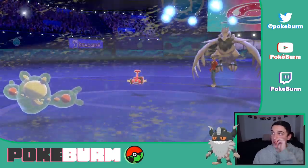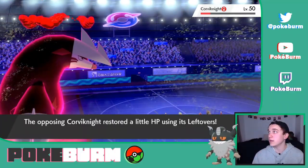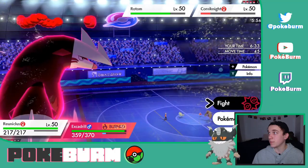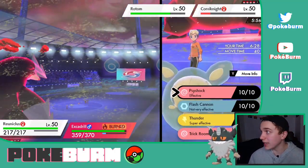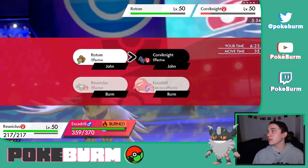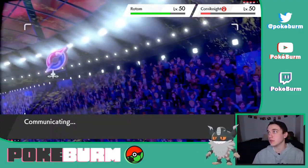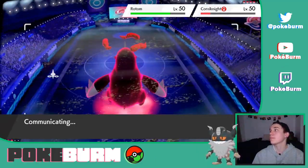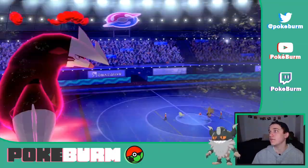It didn't attack Reuniclus — like, I thought they might read Excadrill as the bigger threat. I don't think we can do that much damage to Corviknight now that we're burned. We're going to Trick Room first. We're going to Max Rockfall into Corviknight since Excadrill is crippled with the burn. I don't mind that it will also now be slower under Trick Room, mostly because I just want to get Corviknight off the field.